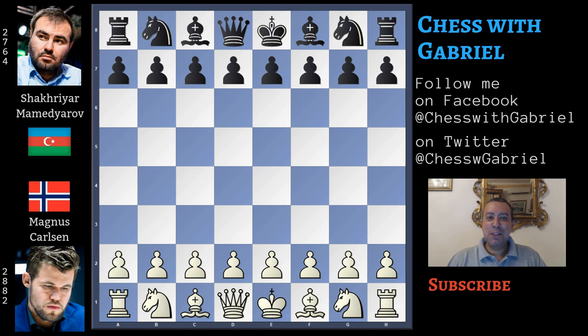Hello chess friends and welcome to the channel! Finally I found a nice blitz game that I'd like to show you. Of course I'm still talking about one of the games just played in St. Louis. Magnus Carlsen with the white pieces against Mamedyarov with black. Let's start with the game.